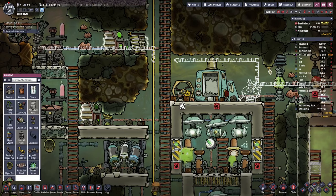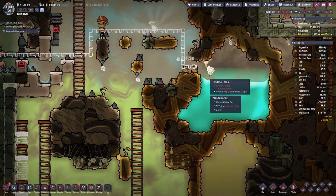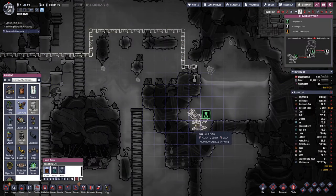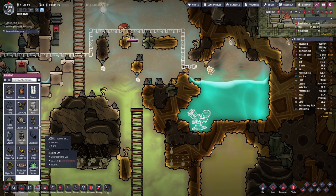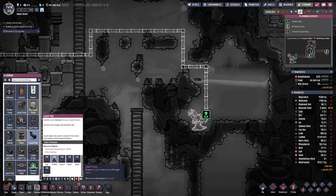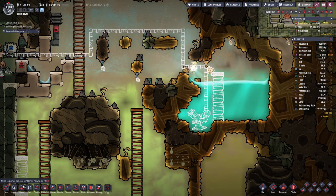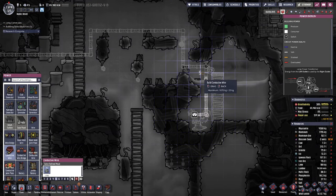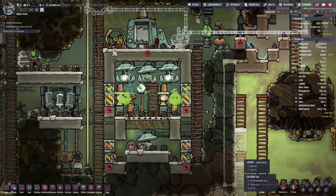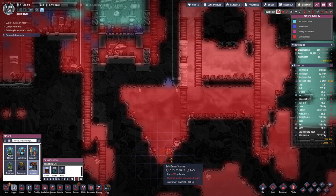We need a bridge here, and we need a pump down there with a pipe going to it. We need a ladder and power. Then we can have down here our carbon skimmer.